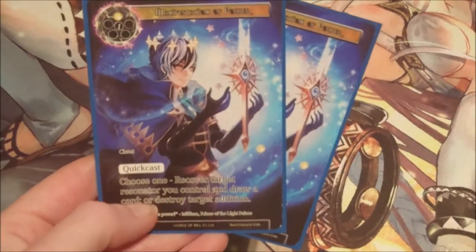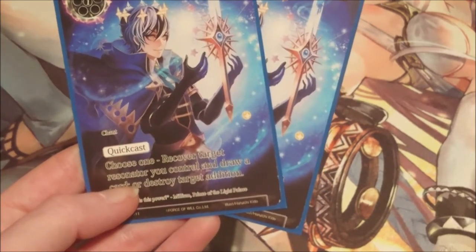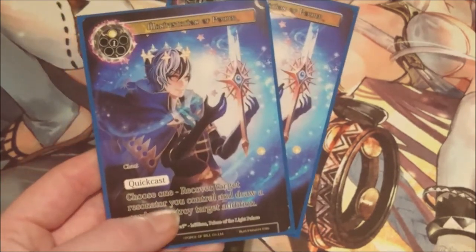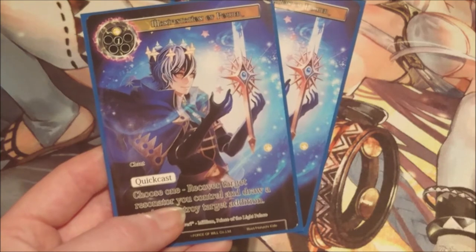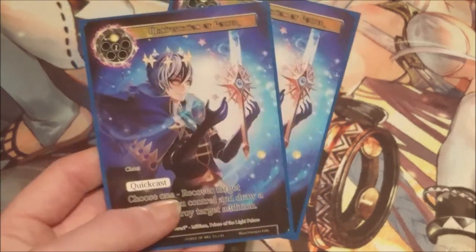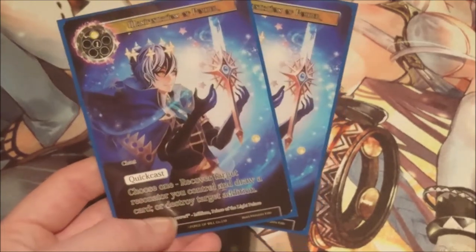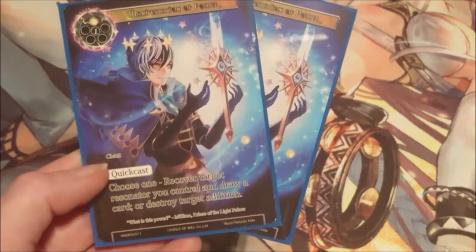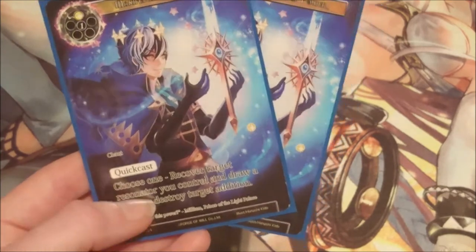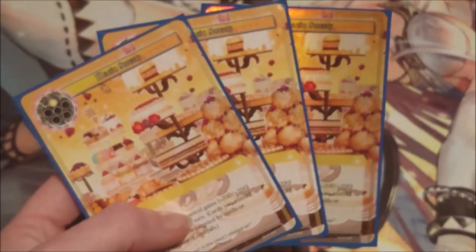We also have two copies of Manifestation of Power — a two-drop quick cast, one light and one void. You choose one: recover target resonator you control and draw a card, or destroy target addition. This is mainly to get around Zero Circle Protection, which is a very annoying addition, as well as destroying things like the statue that lets you use all colors. That's mainly what I use it for — the first option isn't really a priority.